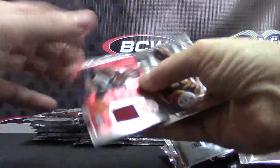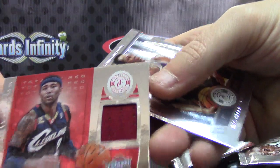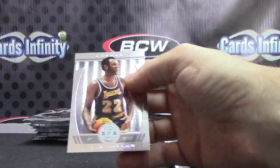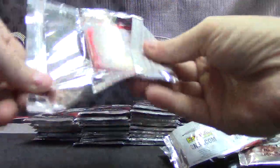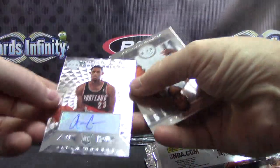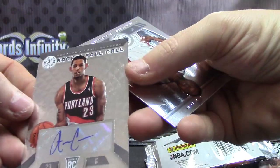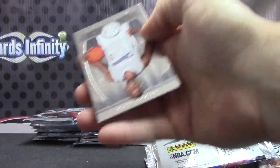Moe Williams for the Cavs, numbered to 199. Todd K. Jersey. There's rookies — like I say, all the rookies will be shipped. Anthony Bennett. Another Blazer — who would have thought? Blazers are the team to have. Alan Crabb, numbered to 8, rookie roll call. I think they have the most hits so far in the case.